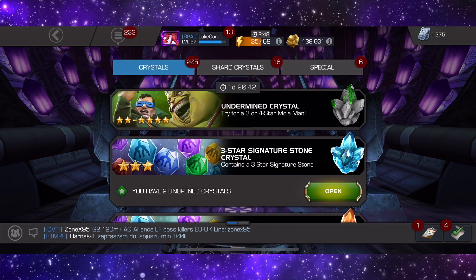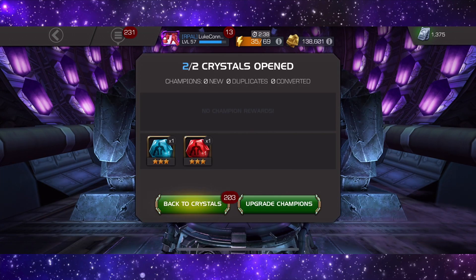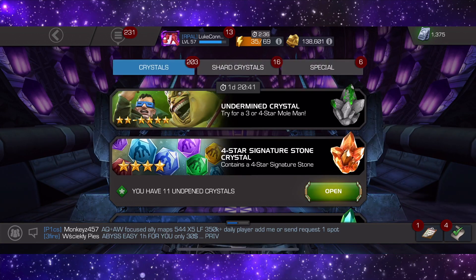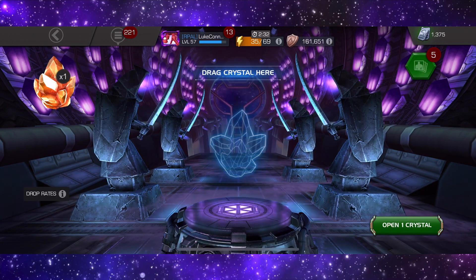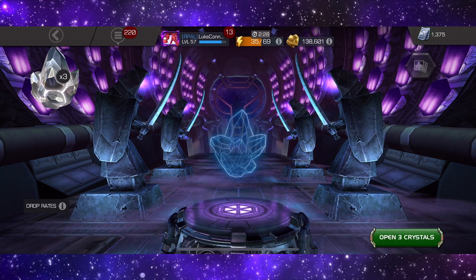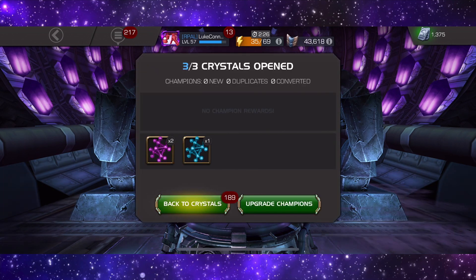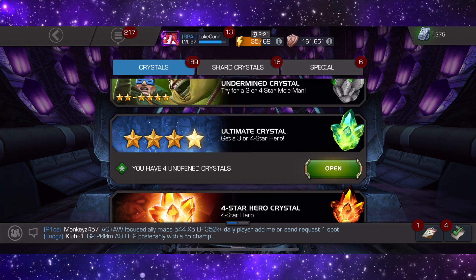We have 200 crystals in here, we have a few champions that we can level up and stuff — I'm just lacking a bit of gold. We're going to go from top to bottom and open everything we've got. Also, if you guys want to tell me what I should be doing on the game, I'm a little bit out of touch. I want to try and get back into it because I've got some really good champions I can use.